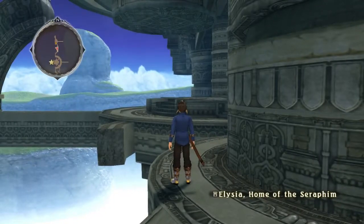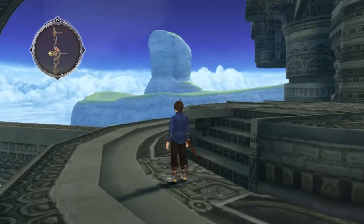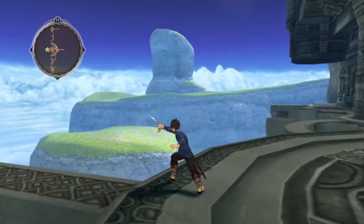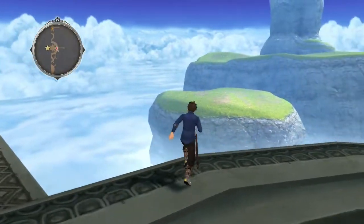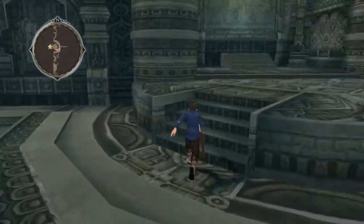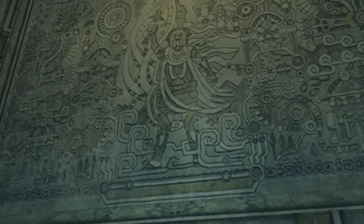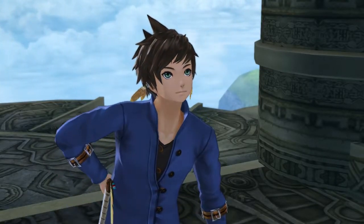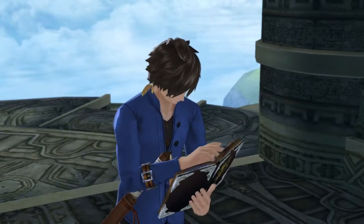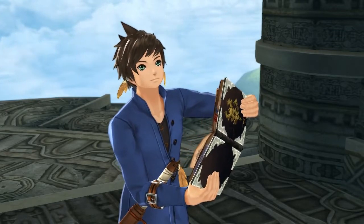We're at Elysia, home of the Seraphim. Seraphim are like angel-type things, aren't they? Alright, that lets me draw out my sword because I'm awesome. Oh, this game looks pretty good. I have no idea where we're supposed to be going right now, but I guess we'll find out. It's the mural that we saw at the beginning of the game — he's got a sketch of it, I knew it.